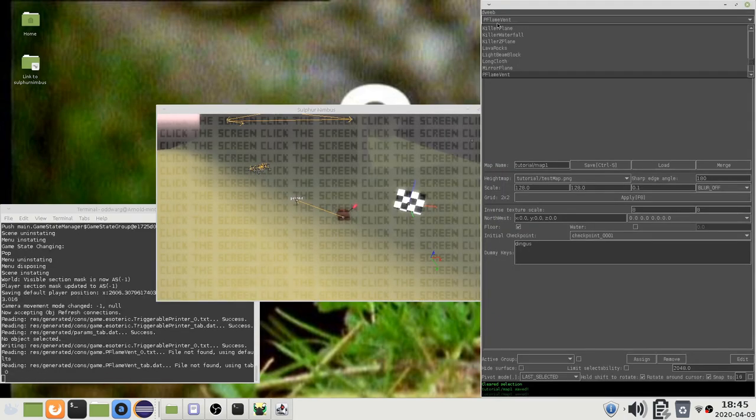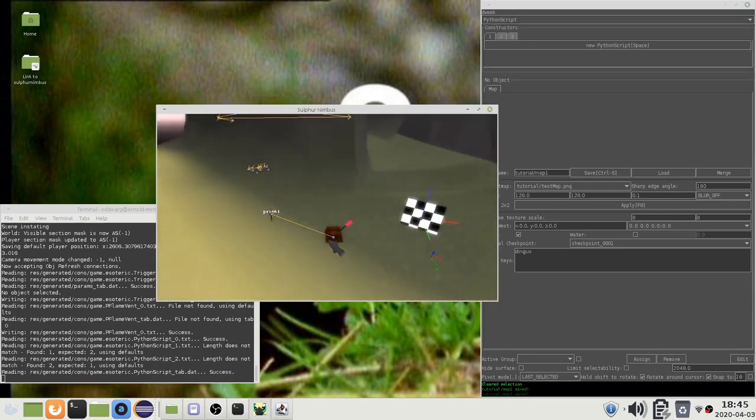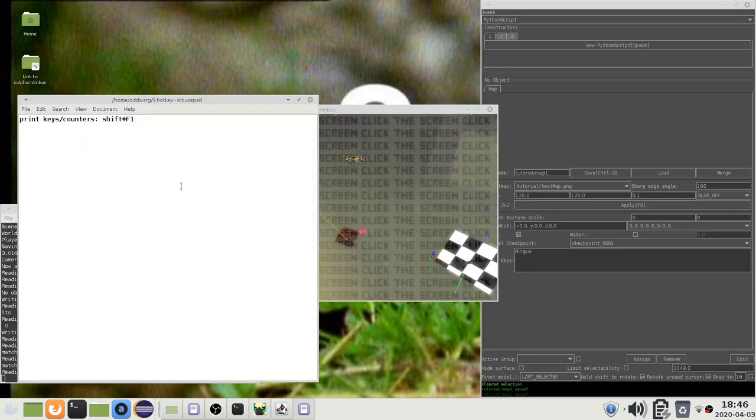You can also print messages to the console using any Python script objects, but I will cover this in a separate video. As usual, I will put the hotkeys in the video description.